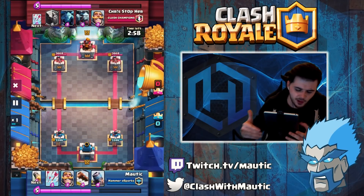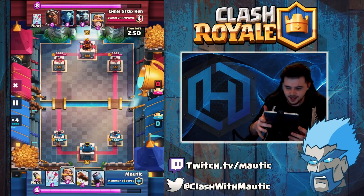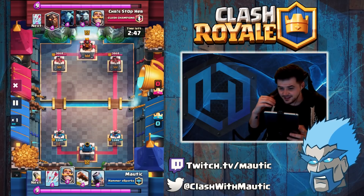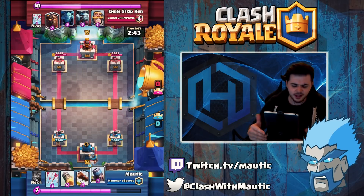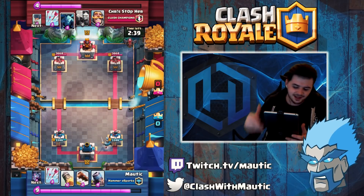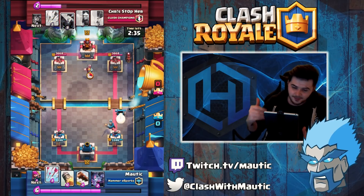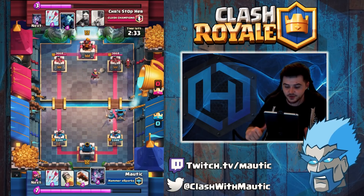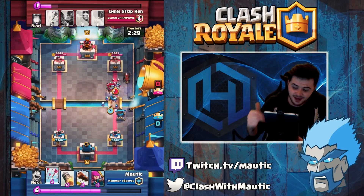I counter lava hound decks pretty well. I'm going to speed this forward just a little bit to get into the game. You can see here — this is just the first 15 seconds, we both built up elixir without putting anything down. I like to cycle things through and see if I can get a positive elixir trade at the start, purely because some people don't put stuff down fast enough and lose that one elixir.